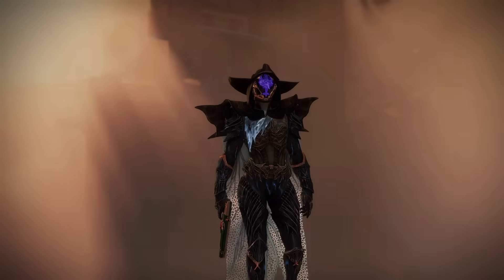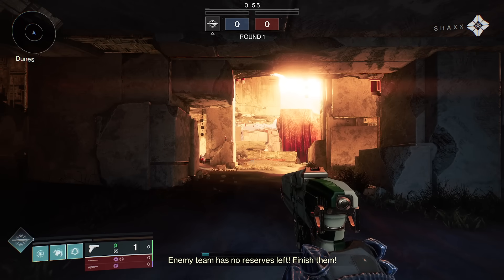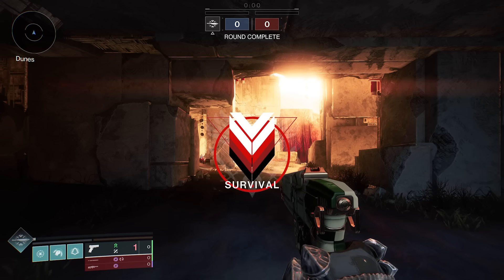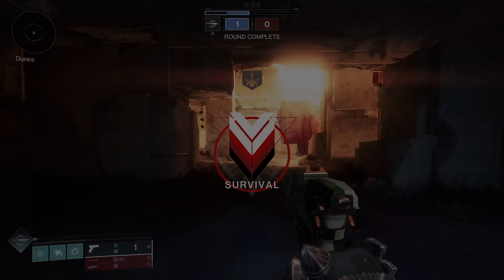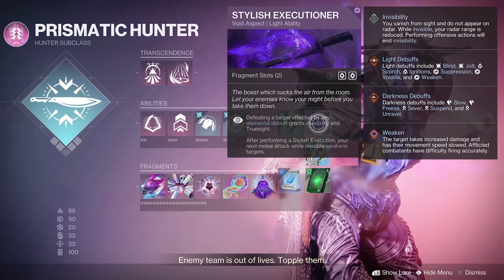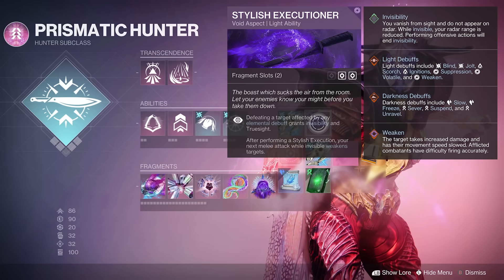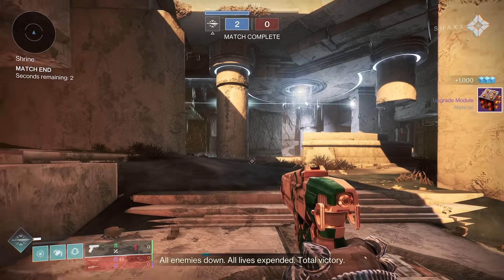Survival. Commit to your battles wisely. Every death counts. Enemy team has no reserves left. Finish them. You obliterated the enemy. You have match point. Finish them. Enemy team is out of lives. Topple them. All enemies down. All lives expended. Total victory.